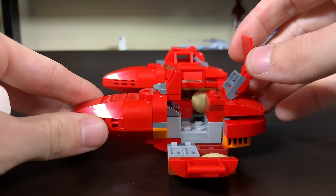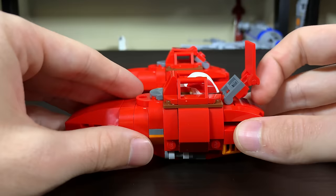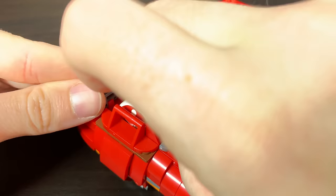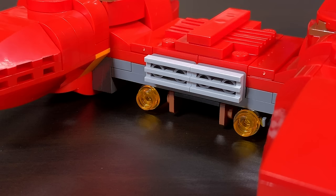The new Cloud Car can squeeze — and I mean squeeze — both Cloud Car Pilot minifigures inside. They are tightly packed with no room to breathe, but they fit, which is what matters. There's a sticker on the top panel above their heads, but I'm not a fan — it adds a dark red tone that doesn't fit with the rest of the ship. Blue comes out the back to represent engine thrust, and there are stud shooters underneath.